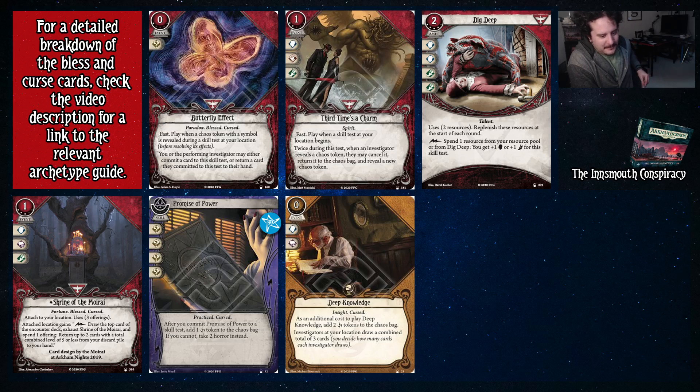Into Innsmouth: you can play a sort of survivor blessed deck with a couple of other cards splashing from other colors — if you'd like a breakdown of that, go check out the survivor blessed archetype video. For other cards here: Butterfly Effect lets you decide whether to commit a card later or pick it up after. Third Time's a Charm lets you try to get a better token. Dig Deep at level four is really good for buffing your brain and foot — basically plus two brain and plus two foot or plus one of each, and you'll probably never fail a brain or foot test during the mythos phase with this.